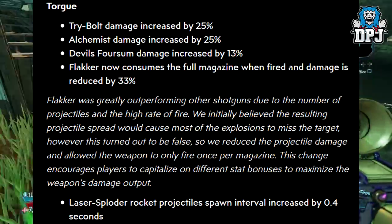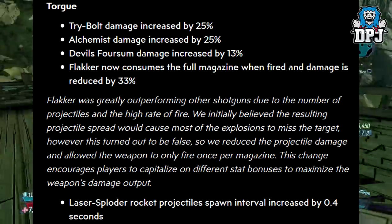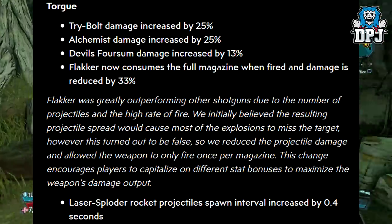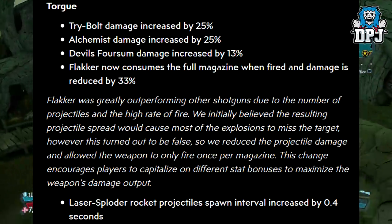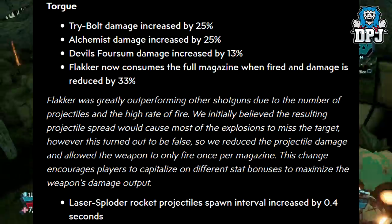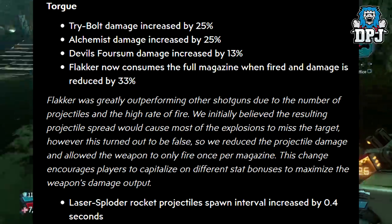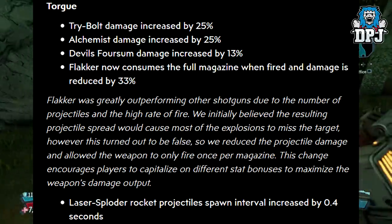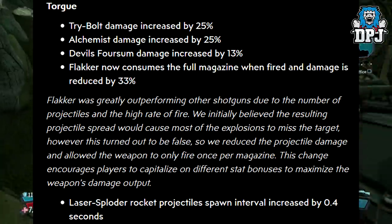They explain the Flakker was greatly outperforming other shotguns due to the number of projectiles and the high rate of fire. They initially believed the projectile spread would cause most explosions to miss, however this turned out to be false. So they reduced the projectile damage and allowed the weapon to only fire once per magazine. This change encourages players to capitalize on different stat bonuses to maximize damage output.